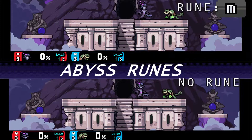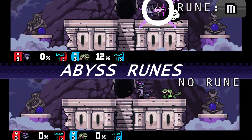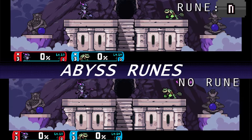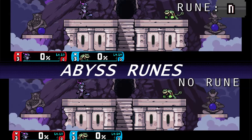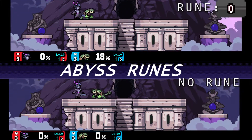Rune M: strong aerials have a larger hitbox. Rune N: charged down special bolt lasts longer. Rune O: down special traps the opponents for the final hit.